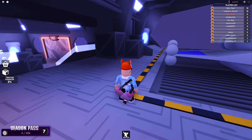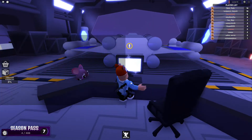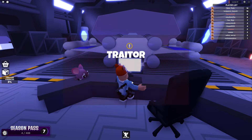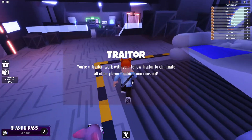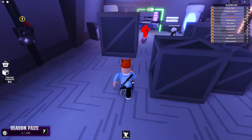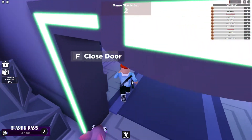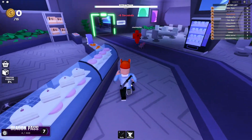We are in this last map again — I think it is called Orbital Bay. I am the traitor, so I am not doing tasks. My goal is to kill the Elmo guy first again, because he is always a traitor and always kills me since I am not that good at this game yet.